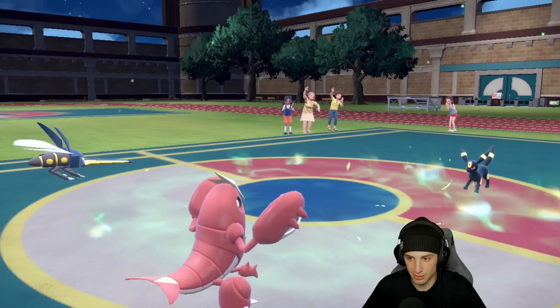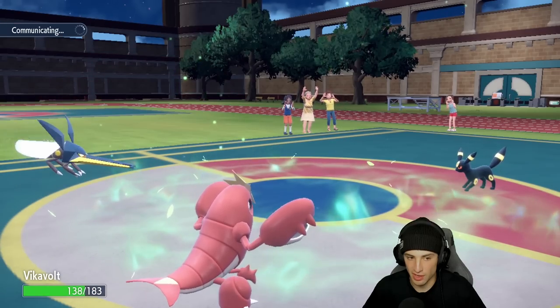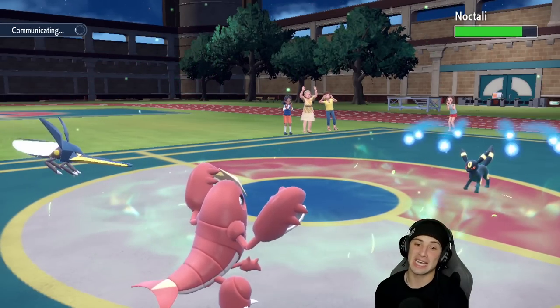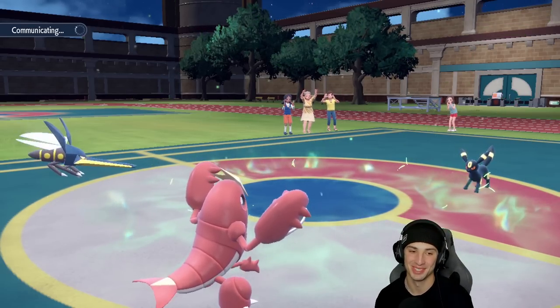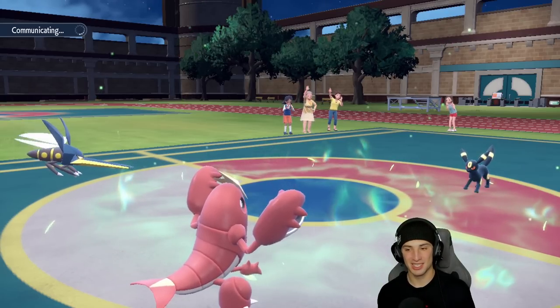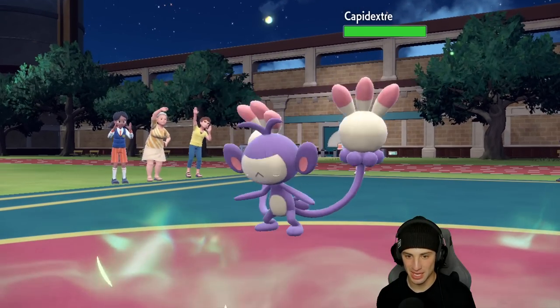Foul Play comes across into Vikavolt and it's able to soak — that was actually a great swap. Vikavolt ready to hit like a truck, Crawdaunt ready to hit like another truck — two trucks coming at you. These Pokemon hit so hard in Trick Room especially with Choice Band and Choice Specs. Their next Pokemon is going to be Ambipom.